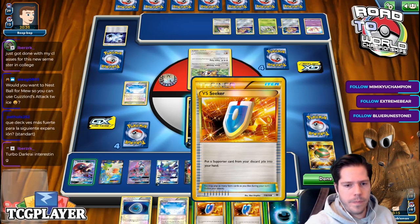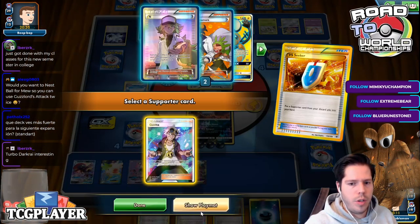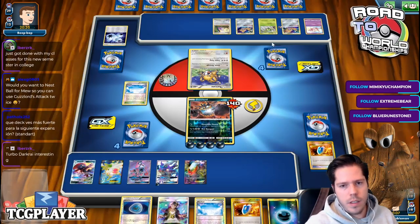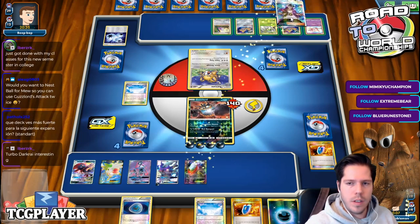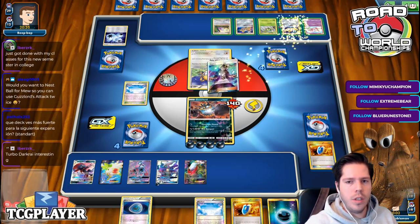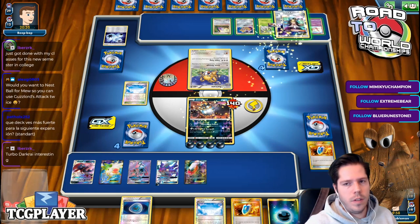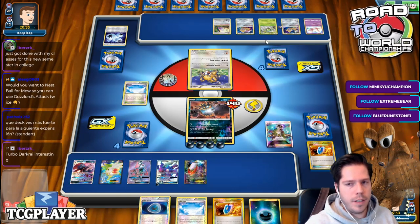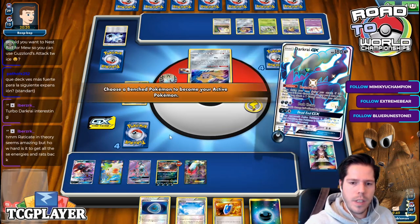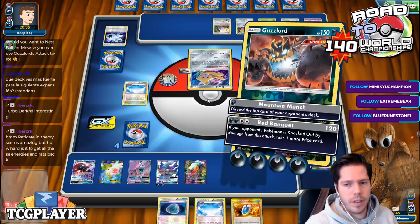Do I N and KO, or do I go Guzma KO Jirachi? KOing Jirachi means he only needs something very basic, but I feel that's a better card for the late game to be rid of. It's amazing that he whiffed — I definitely don't know his counts, but it's amazing that he whiffed.